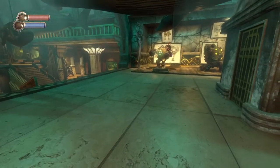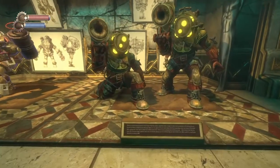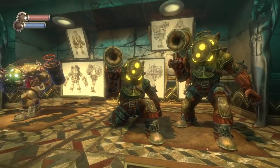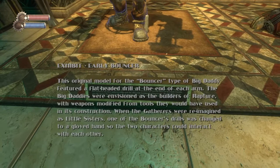So, right there is the beginning of the whole concept of a creepy kid doing it. Irrational's internal name for this prototype Big Daddy was 'Variant.' It mauled players with an enormous hook and fired iron bearings from a barrel — and there was also a rumbler throwing miniature cannonballs. The original model for the Bouncer type of Big Daddy had a flat-headed drill, envisioned as the builders of Rapture with weapons modified from construction tools.